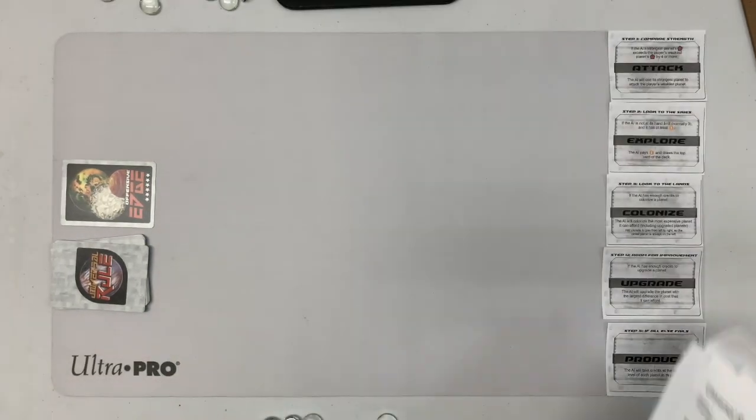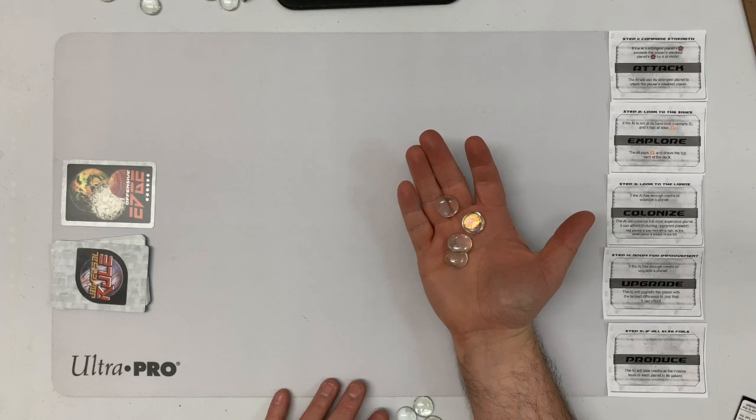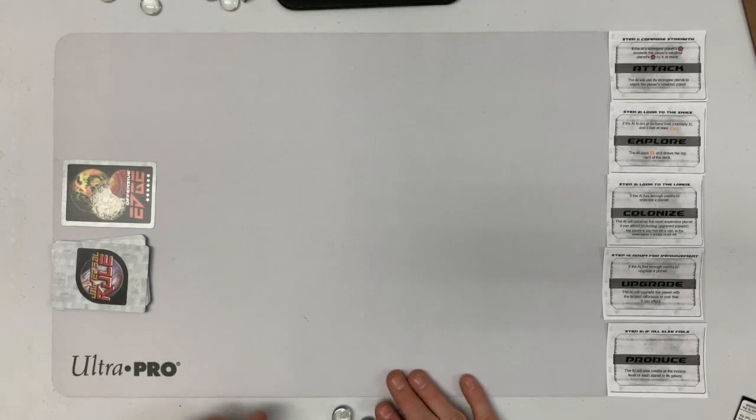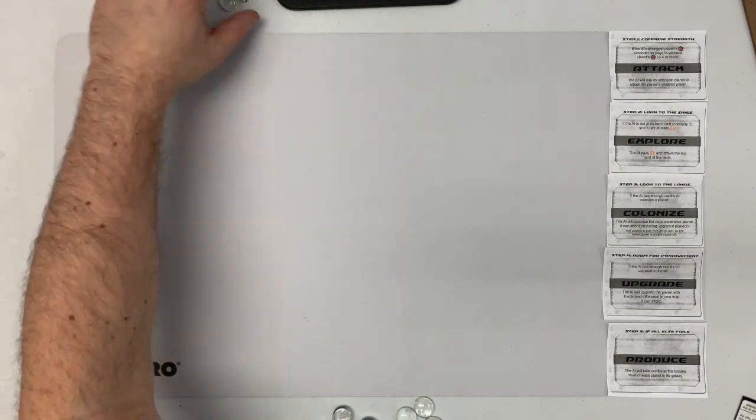I'm going through the rules as I play, so it's going to be a slower process than usual. I'm using these beads for credits — these are mine, and these are the AI's. The AI also has a die.